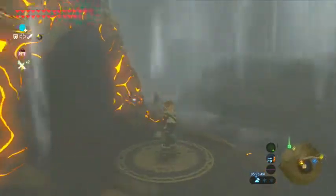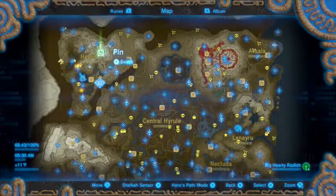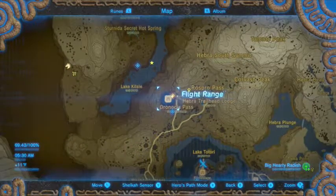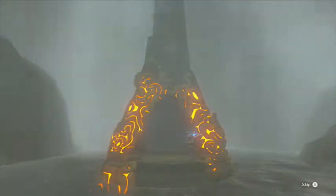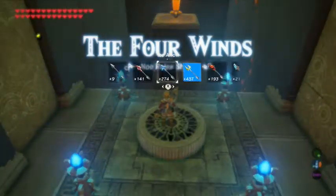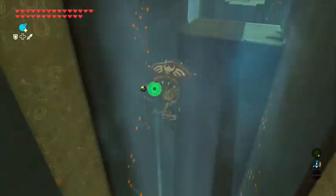This episode, we're hopefully going to be finishing up the trial of the Tabantha region by entering this shrine and then locating the shrine on Heber Summit or Heber Peak. Let's start with the No Raji Shrine and see what it has to challenge us with. The Four Winds, No Raji Shrine. I have a pretty good idea of what this is going to be — it's just going to be another wind shrine.